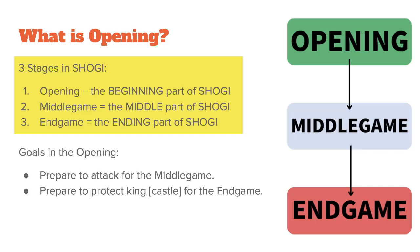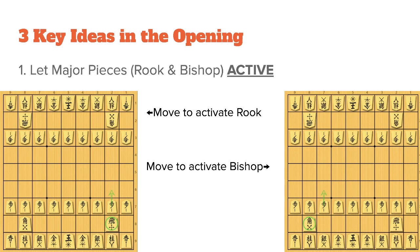There are two goals in the opening. The first one is to prepare to attack for the middle game. The second one is to prepare to protect the king, also known as castling in Shogi, for the end game. And there are three key ideas in the opening. The first one is to let major pieces — which is rook or bishop — active. Notice how this pawn lets the rook active in a vertical line, and notice how this pawn opens the bishop's down-the-line.